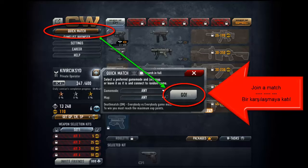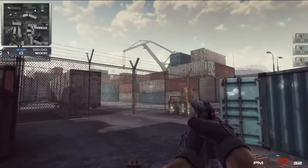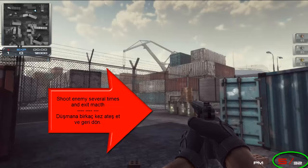Find and join a match. Shoot the enemy several times and exit the match.